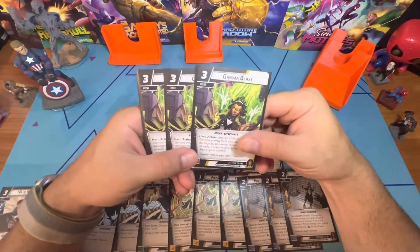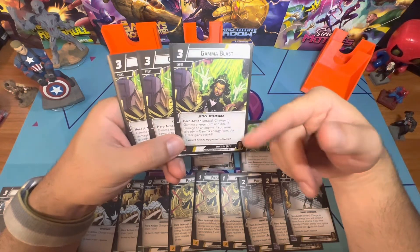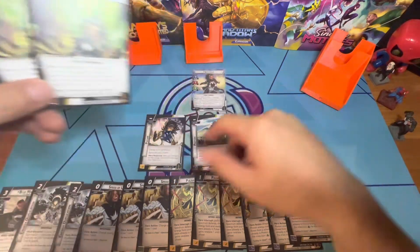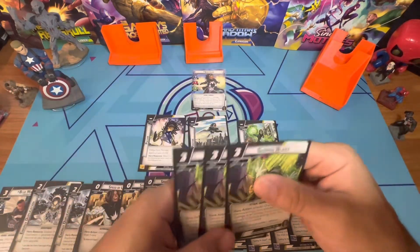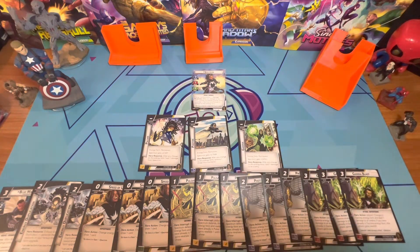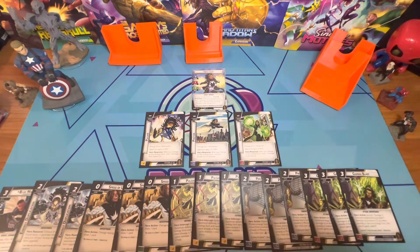My personal favorite — the best card in her kit in my opinion — is Gamma Blast. Three-cost event: change to Gamma energy form and deal seven damage to an enemy. If you were already in Gamma energy form, the attack gains Overkill. So you get the one damage from changing form plus seven — that's basically eight damage for three cost. Really strong.